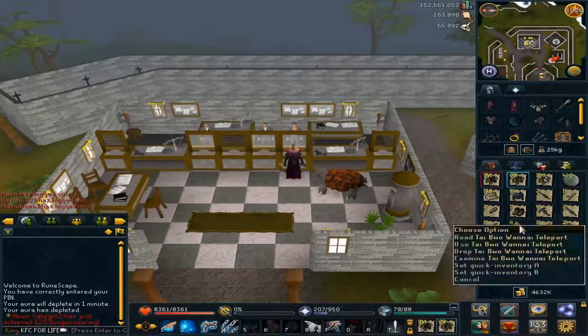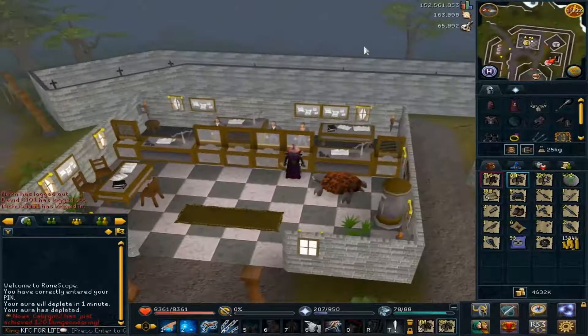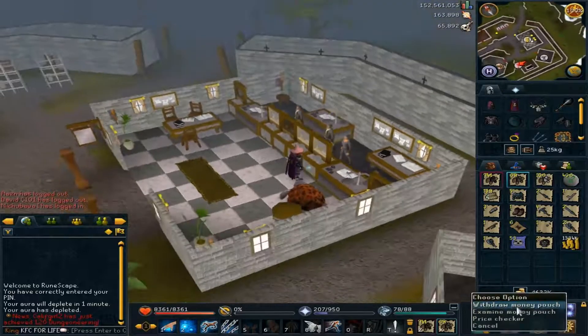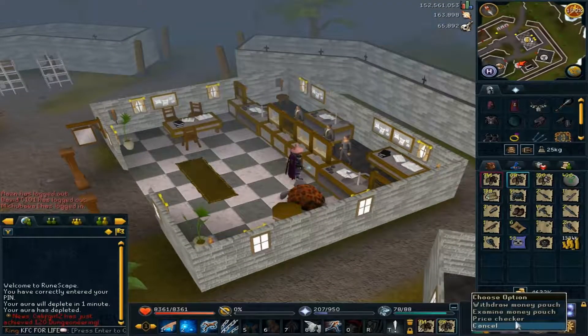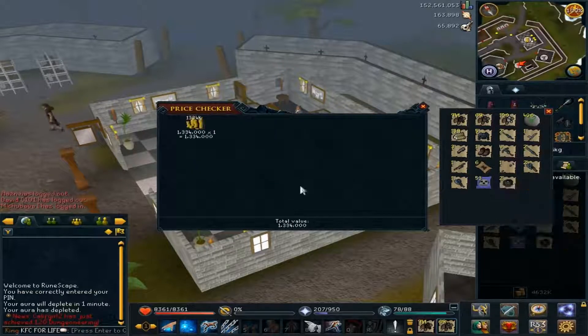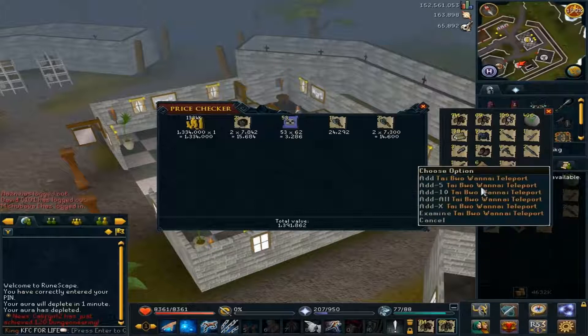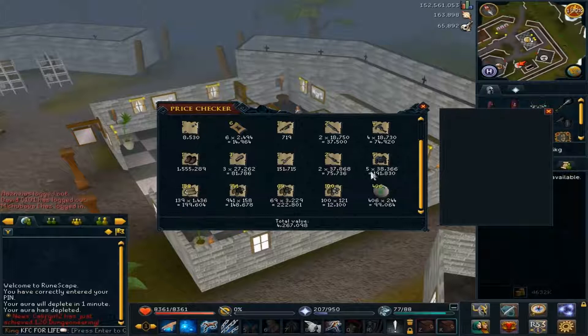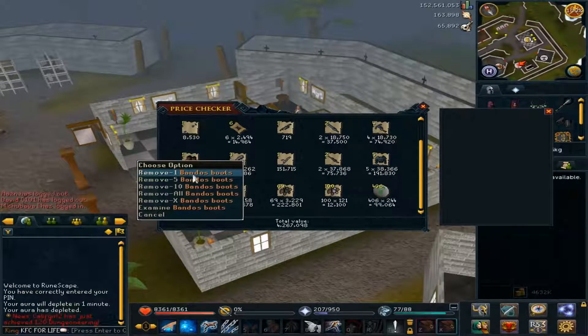Before we start price checking, some of this stuff you might be curious about — like the magic shortbow — that was from clue scrolls. I ended up getting two hard clue scrolls from Bandos during my 100 kills, so that should give you an idea of what you might receive if you go for clues. Let's quickly add up everything, and you guys can guess in the comments what the price is going to be.